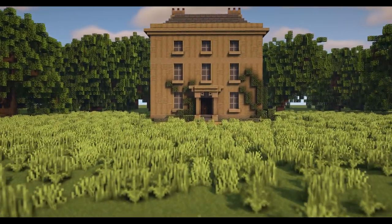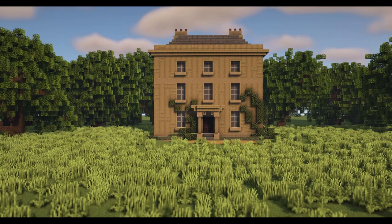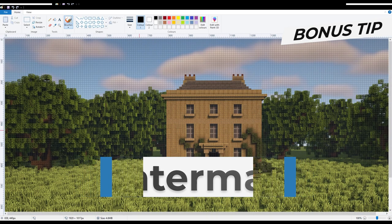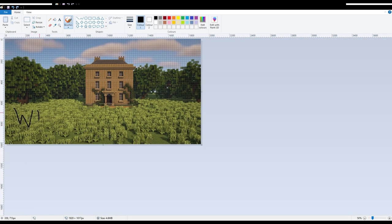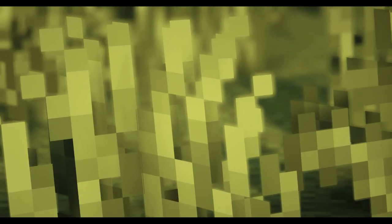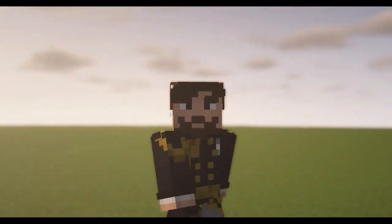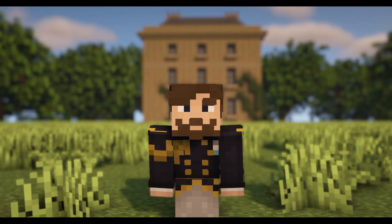Once you've got your picture ready to post to social media, I recommend putting a watermark on it — you can use MS Paint, Photoshop, or any photo editing software. The best way to keep your builds safe is to watermark them, though people do still steal and repost images even with a watermark on them. Anyway, I hope this has given you an insight into how to take screenshots that look really nice. Get inspired, get building, and I'll see you next time.